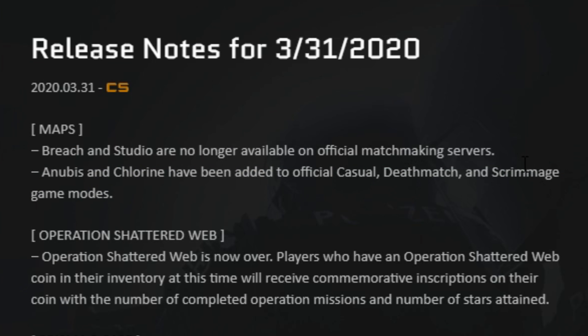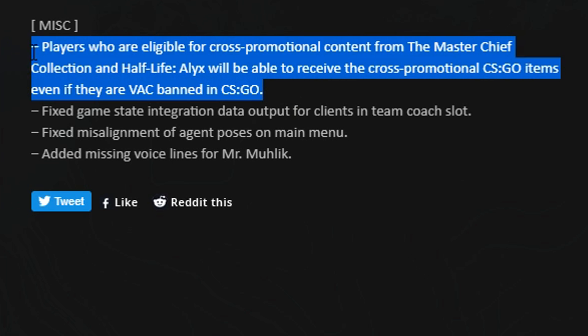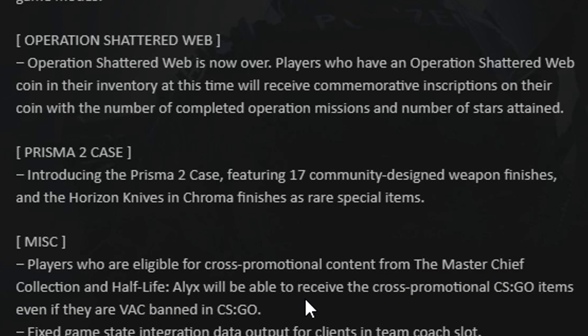The new maps are only added to Casual, Deathmatch and Scrimmage, so no new competitive maps yet. They made some fixes to some characters and game stuff. Also, apparently, they added so you can get the Half-Life Alyx stuff even if you're VAC banned. And finally, and maybe most importantly, they added the Prisma 2 case.